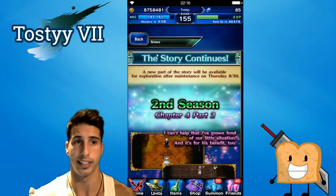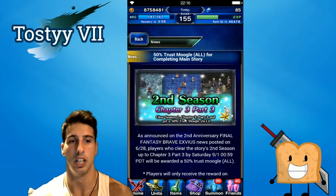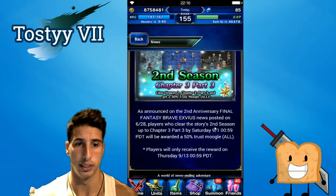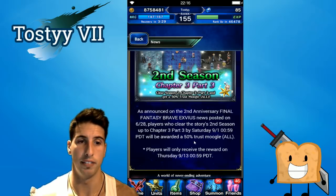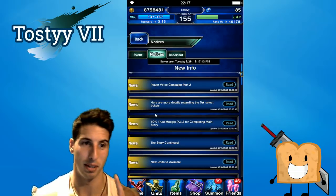If you want to keep playing the story, go for it — the story is amazing and just getting better and better. If you made it to Season Two, Chapter Three, Part Three, you'll be awarded a 50% Trust Moogle. As announced on the second anniversary: players who cleared the story's Second Season up to Chapter Three, Part Three by Saturday, September 1st at midnight will be awarded a 50% Trust Moogle. If you're still behind on the story, go hard — make it to that chapter and you'll get that 50% moogle to use on Cgio to unlock his Trust Master.